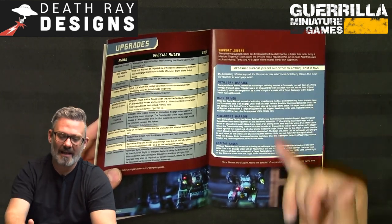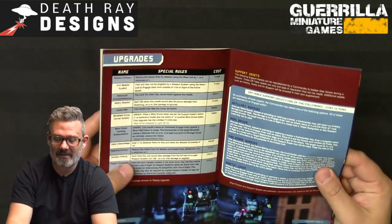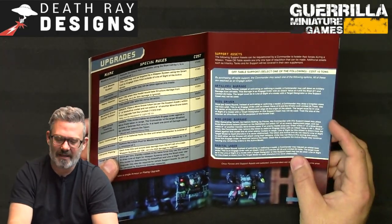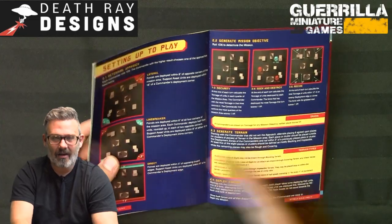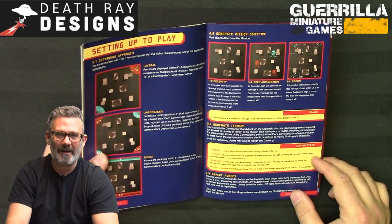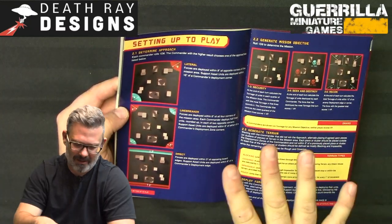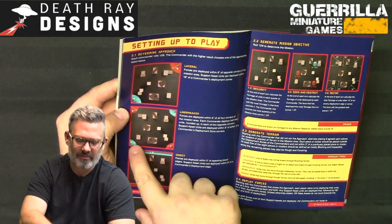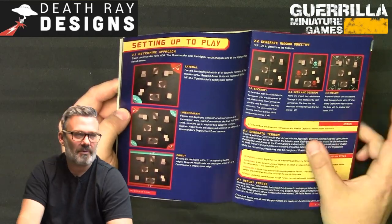You can buy multiple support assets depending on game size: once in a Recon, twice in a Strike, and up to three in a Battle. Once your team is built, you determine the approach using a simple table — three options: lateral corner-to-corner with eight-inch deployment, line breaker with scatter diagonal deployment where half your force goes in each, or direct with a simple three-inch cross deployment.